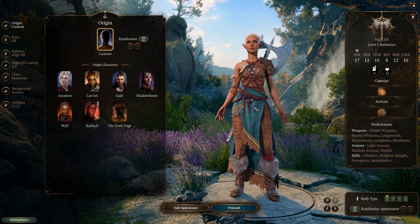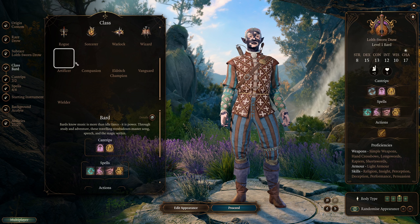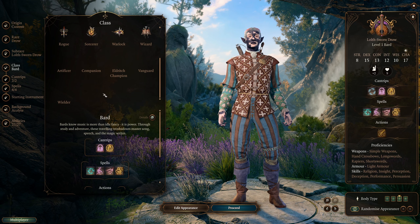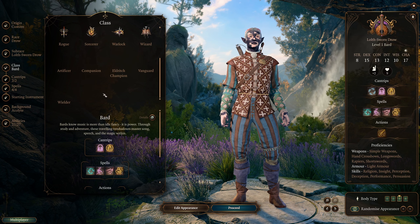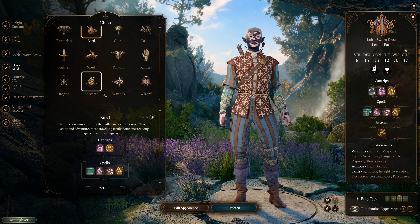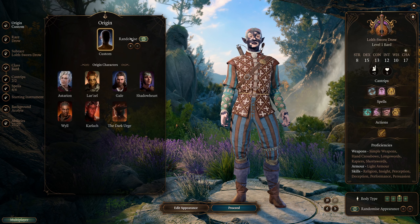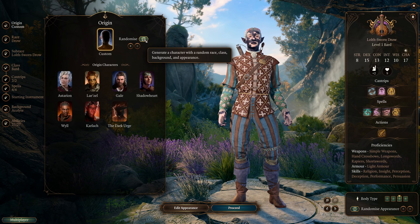First and foremost, as always in Baldur's Gate 3, you have to create your character. I do also have some modded classes. I'm working on some more mods — I'm going to do a full modded playthrough on this channel. My last one got corrupted, so I'll do another full modded playthrough in the coming months. But for today, we're just focusing on fighting, the roguelike experience. I'm going to click randomize three times and that will be our character.